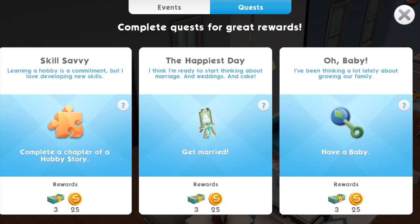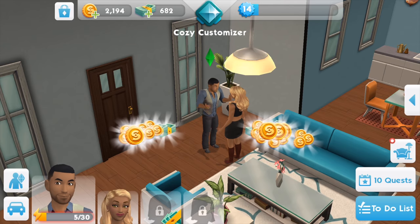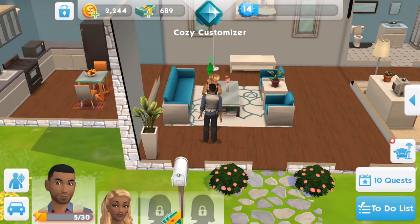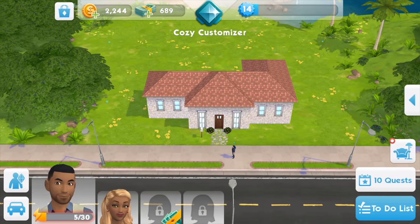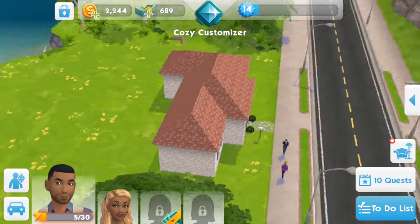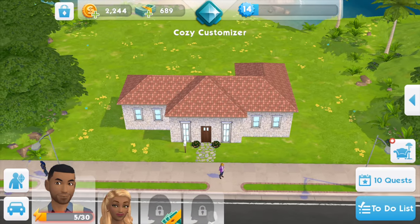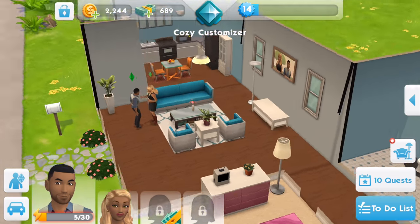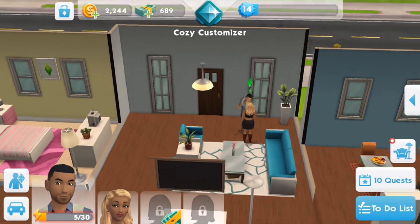The next things to do are get married and have a baby, but in this episode we're going to have a baby. In order to get married, your sims have to have three friends each at level two of their relationship. This is the house I'm still developing — it's going to be beautiful. You can't have multiple houses in this game. I've added another room as I'm now at level 14 and I'm a cozy customizer.